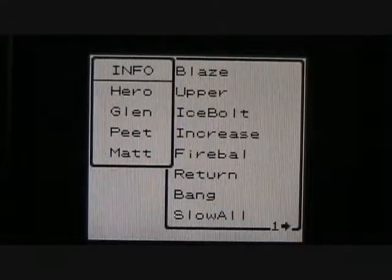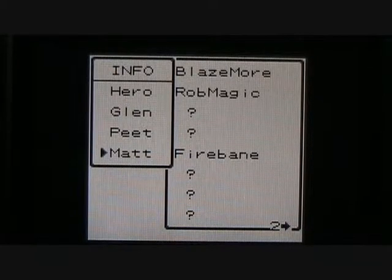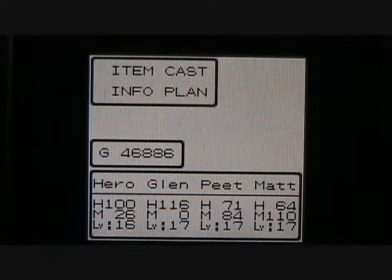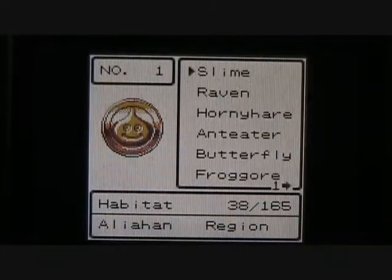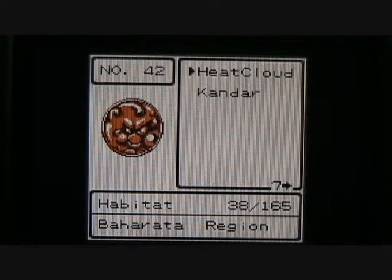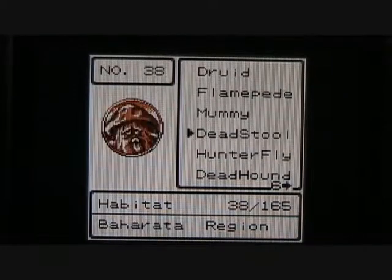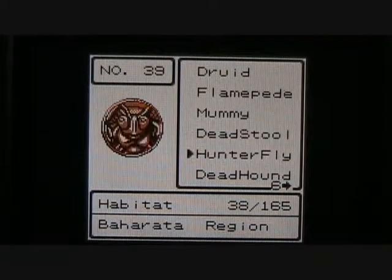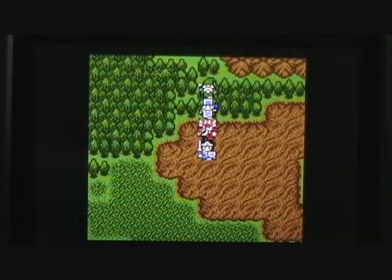I believe Matt's learned a new magic spell — he learned the Blazemore spell. That's a large fireball; it does a lot more damage than the normal Blaze spell, and we'll demonstrate that in an upcoming battle. I also found some new monster medals during my time grinding. We found the Heat Cloud last time — that's number 42. I got the Druid Medal, number 35; Deadstool, number 38; Hunterfly, number 39; and the Deadhound, number 40. So I've got 38 total monster medals now, making some pretty good progress.